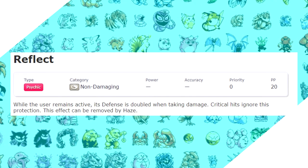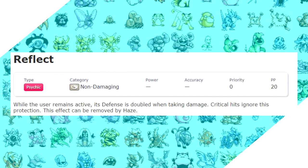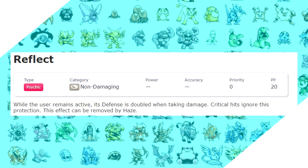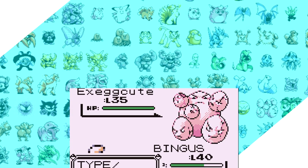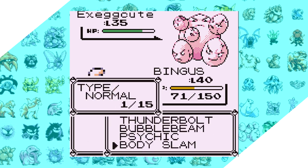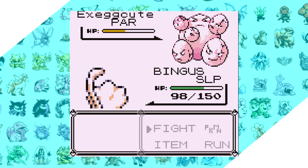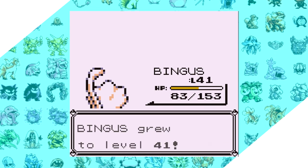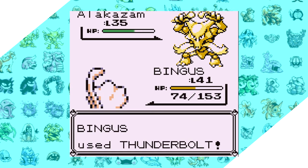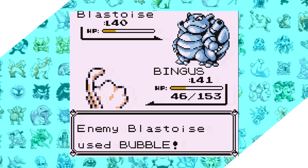At number 9 I have Reflect. Out of all the moves on the list, this one is something used in key fights that can go against you rather than a move you'd necessarily use yourself. It essentially halves physical damage against you — technically it doubles the defense of the active Pokemon — and what makes this such a headache is that it doesn't wear off; it lasts forever in Generation 1. A good example is against rival number 5's Alakazam: his Exeggutor before that will set up Reflect, meaning when Alakazam comes in, it'll essentially be taking half damage from attacks that otherwise would knock it out in one shot. Like many moves on this list, it was changed in Generation 2 to only last 5 turns.